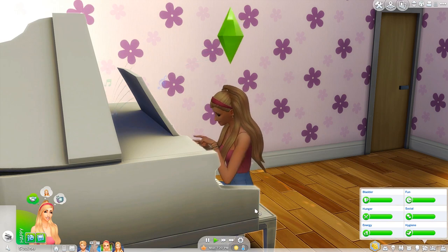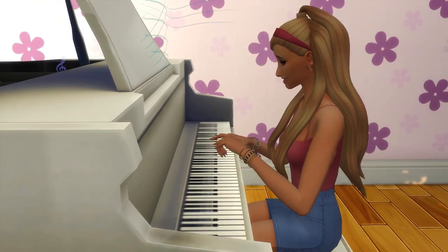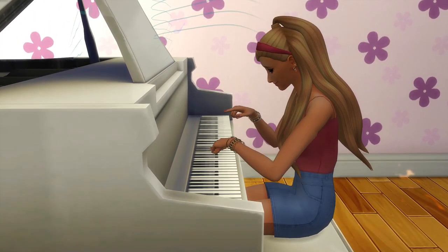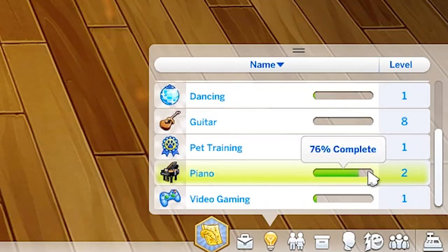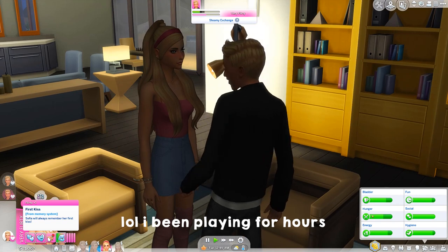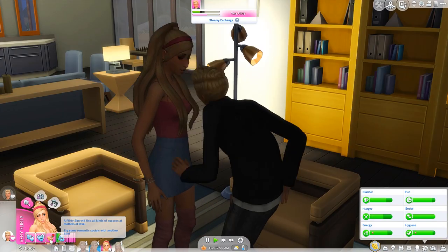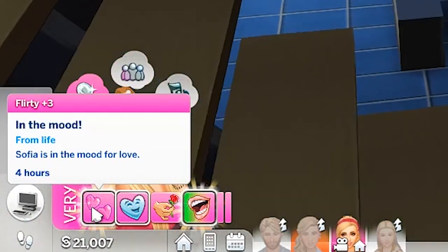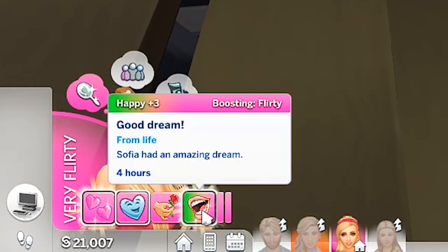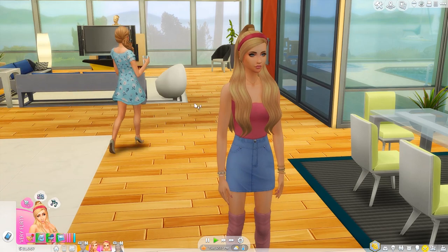I'm going to pick our talent for Sofia — we'll make her musically talented and see if she gets better at piano. She's supposed to be five times better than her current level and is building skill faster — it's going up at three times speed. We also had our first kiss, so from the memory system Sofia will always remember her first kiss — when she's old she'll look back to this moment. New moods include 'flirty plus three, in the mood for love' and 'good dreams — Sofia had an amazing dream.'